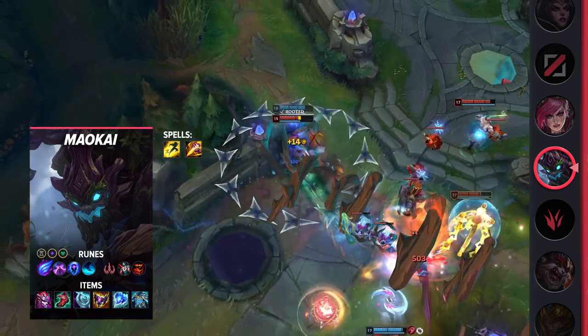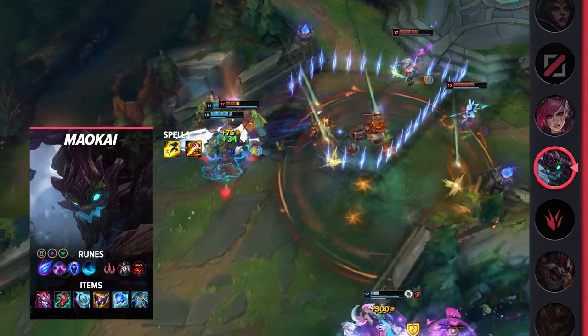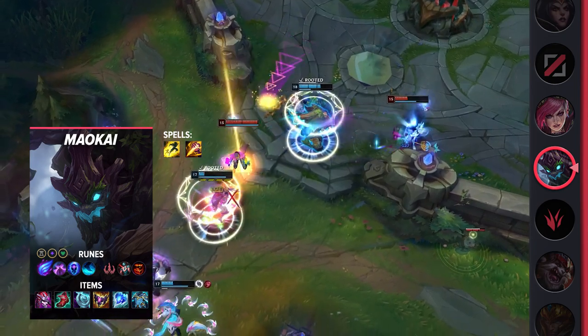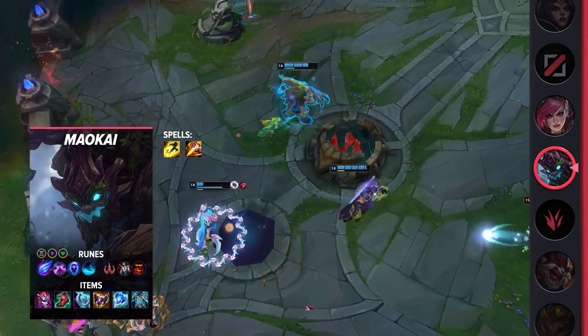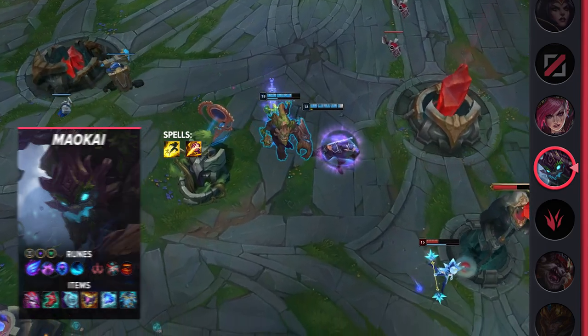Maokai does feel a bit weaker due to the nerfs, but he's still an extremely powerful pick. He offers an easy and versatile clear path alongside some of the best gank setup in the game. On top of this, he slowly becomes a powerful teamfighter as the game goes on. Early on, he's actually a huge damage dealer that can narrowly 1v1 any enemy, and as the game goes on, he becomes a hyper tank that provides utility for his team. Overall, Maokai just provides a bit of everything with little to no risk.